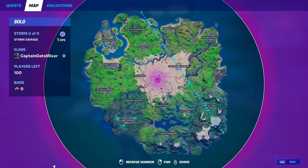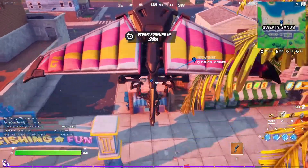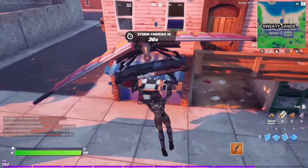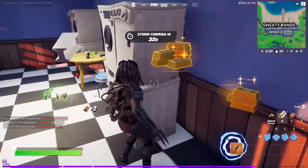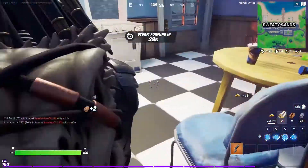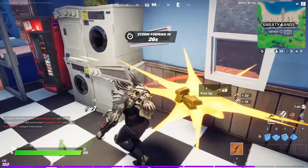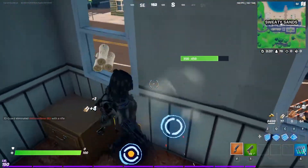Stage 2 is collecting gold — you gotta collect 500 gold. You can do this by going to somewhere like Sweaty, Misty, or Holly Hedges, destroying beds and couches. You've got cash registers, washers, dryers, and the laundromats will count. You also have ATMs that you can break, soda drink machines, and opening chests will also give you gold.